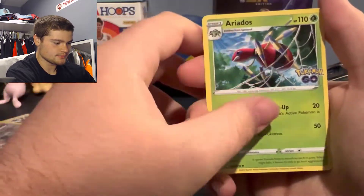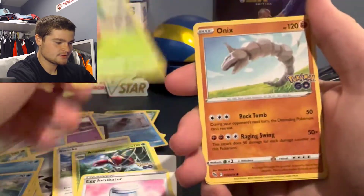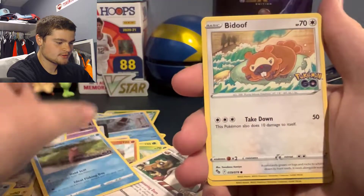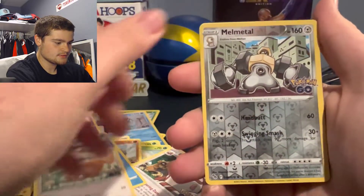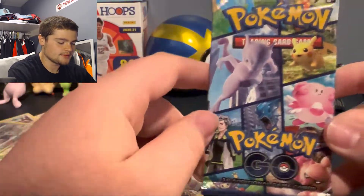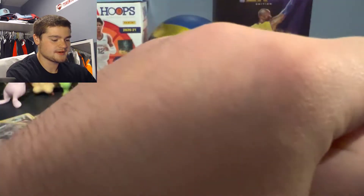Blanche, Candela, egg incubator — I think there's something in here too. Bulbasaur, Onyx, Bibbarrel, Slowpoke, Bidoof, Melmetal, and Slacking V. I really don't expect anything coming out of the last pack, but let's get some last pack cheese.